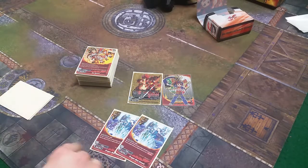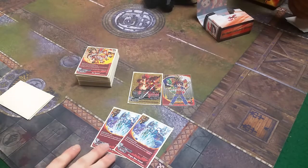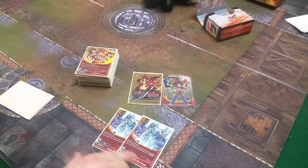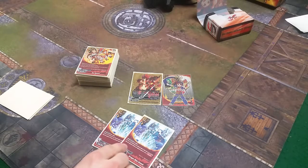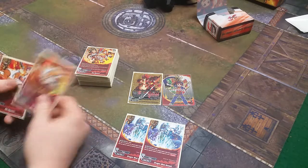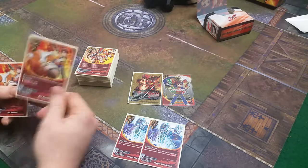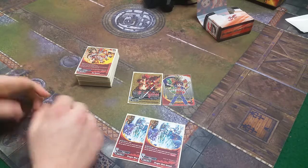We play 2 Dragon Bind Attack from HBTO3. Pay 1 gauge, draw a card, and during this turn when a card on your field link attacks an opponent's monster, your opponent cannot use or cast a counter. This helps us get over Azi Dehaka and prevents opponents from using shields. Since this deck relies on link attacks for its best abilities, this is a very good card.